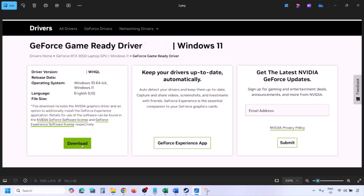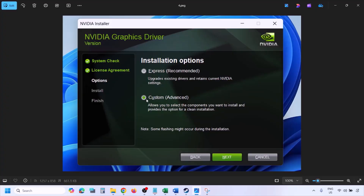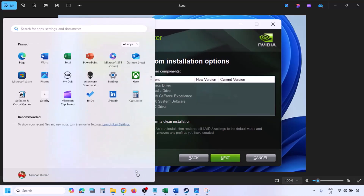Click View, then click Download and let the download complete. Once complete, run the exe file. Click Agree and Continue, then select the Custom option — by default Express is selected, so select Custom and click Next. Put a check on the box which says Perform a Clean Installation, then click Next and let the installation complete. Once done, restart your computer and then launch the game.